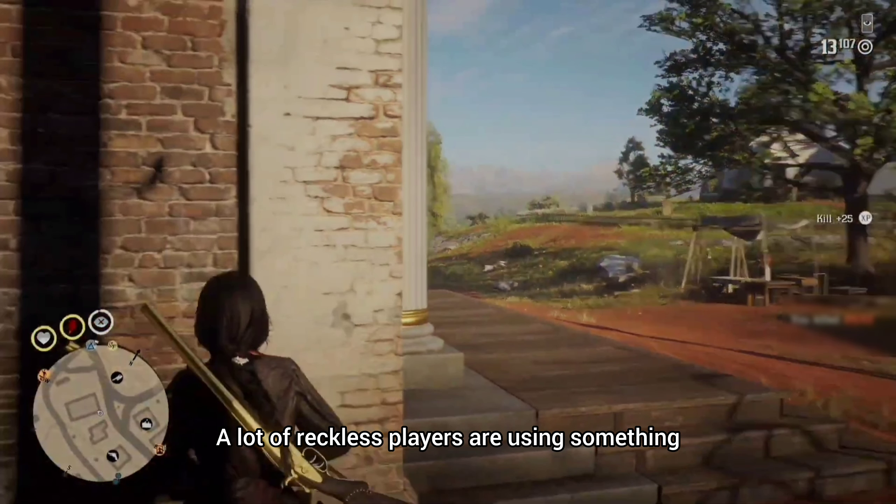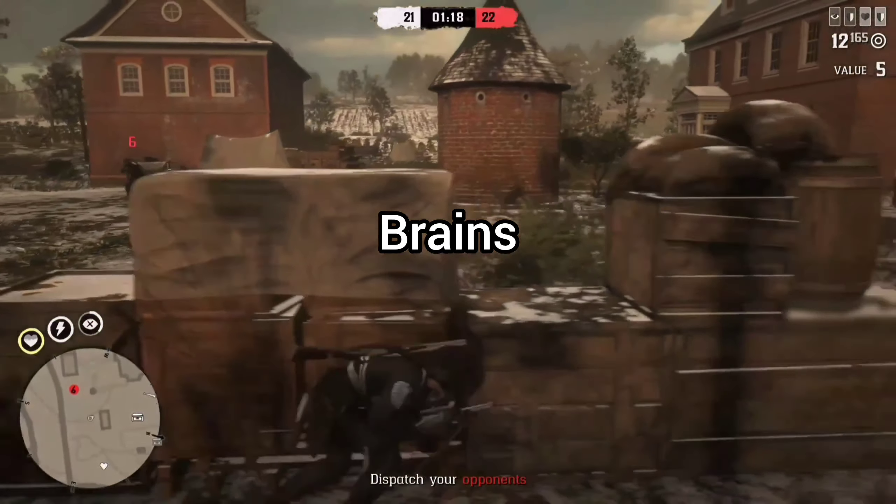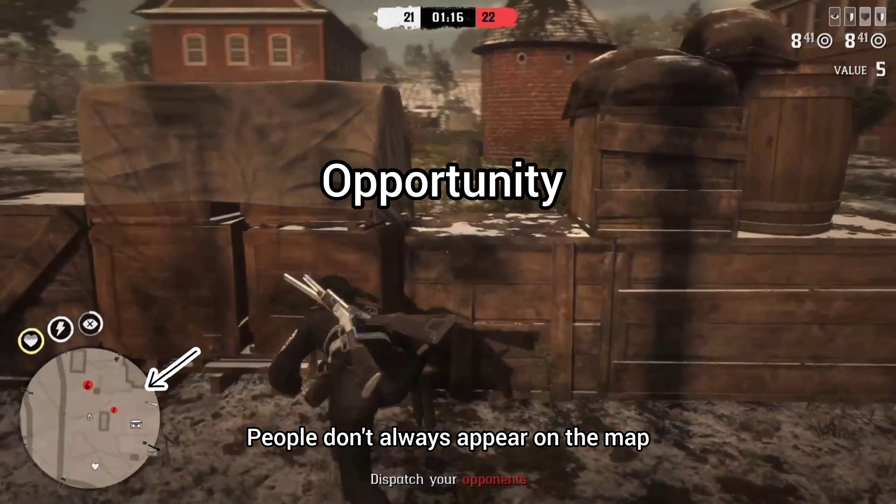A lot of reckless players are using something called a slow lag — that's why they run out in the first place. People don't always appear on the map, but when they do, you must use it to your advantage.